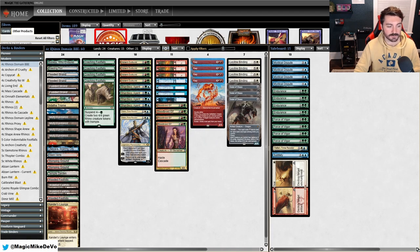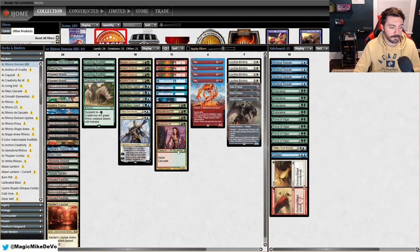The downside to playing Blood Braid Elf main with Scion of Draco and Leyline Binding is we have to cut some cards. You'll notice we're not playing any Force of Negation and no Brazen Borrowers, which makes some matchups worse — you'll see that later in the mirror. By playing Blood Braid Elf, we're really asking: is this better than Force of Negation, better than Brazen Borrower?